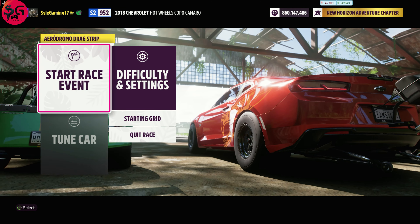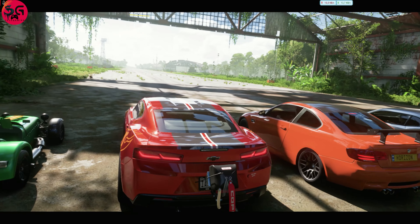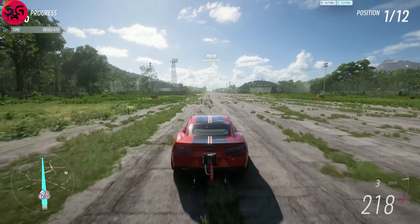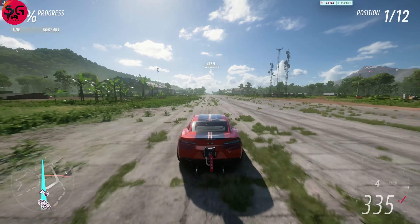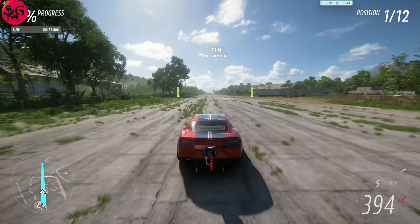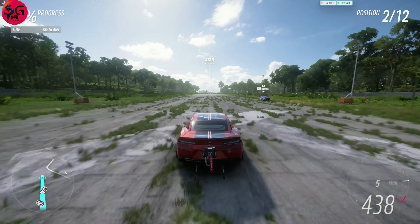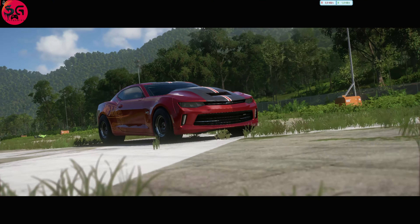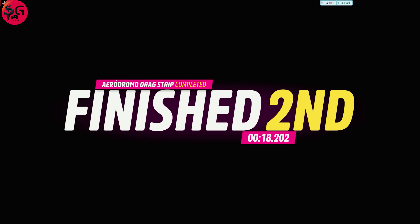Moving on to the 2018 Chevrolet Hot Wheels Copo Camaro — what are we going to get? That jump was crazy. This car is quick. The Pro Stock Camaro is beating everywhere, but we are recording an 18.2 on the Hot Wheels Copo Camaro.